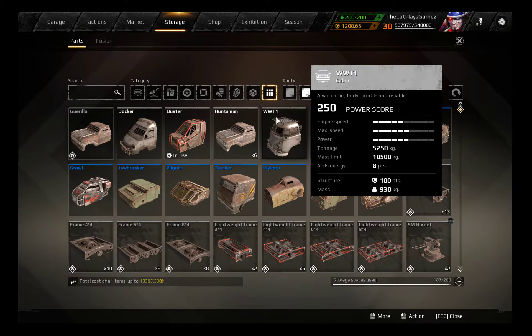The next step in the list is actually the WWT-1. It has 250 power score, its own engine speed is 60 kilometers an hour — so it's 5 kilometers an hour slower than the Gorilla — and its speed limit is 70. Its power is 1700, so it is quite a bit more powerful, although slower. Its health pool is 100 points of structure, its tonnage is 5250 kilograms, mass limit is 10,050 kilograms, 8 points of energy, and 930 kilograms of mass. Currently this one is only obtainable by crafting or via the market.